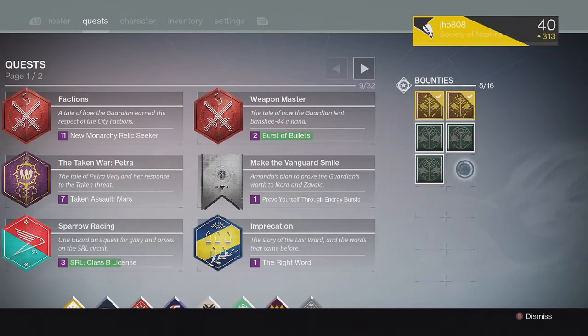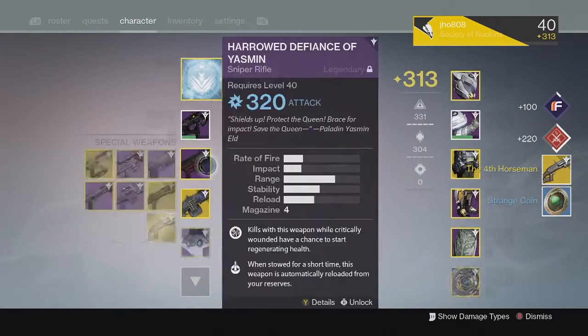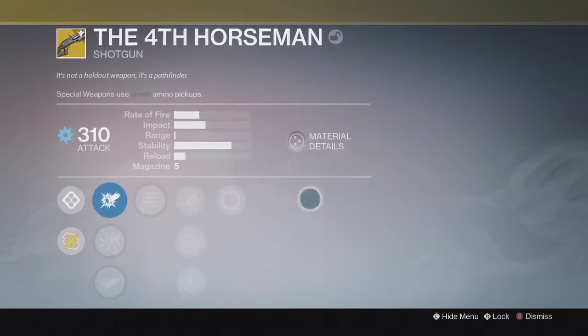Moving into my second Weekly Crucible Reward, we ended up getting another exotic — the 4th Horseman Exotic Shotgun. Not the greatest exotic out of all of them, but it's still pretty cool to get an exotic drop.